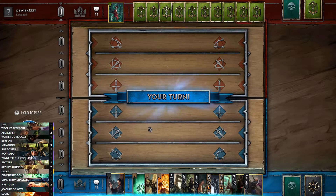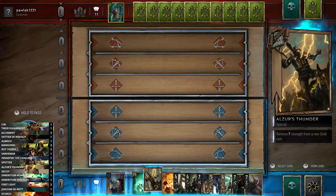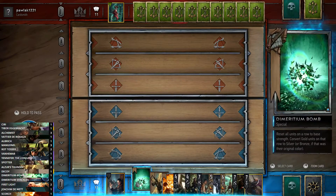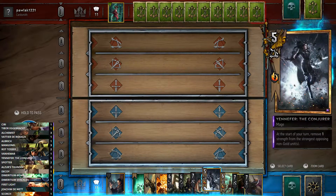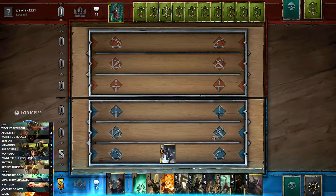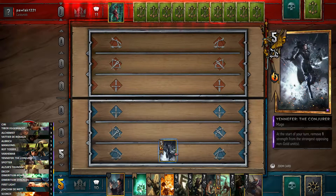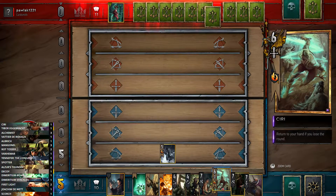We're going first. Usually I'd open with a Mangonel, but unfortunately we don't have one, which means I'm not really wanting to reveal too many cards in hand. So instead we go for a Yennefer strategy — play her now and basically as your opponent plays cards they'll get their strength removed. Other things we can happily play in this strategy: Siri, you get her back if you don't win, so she's really good for maintaining card advantage.